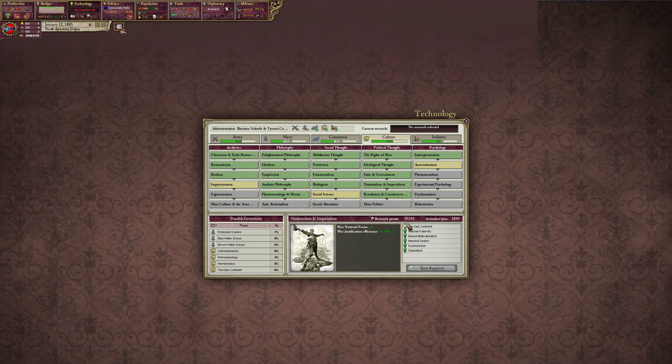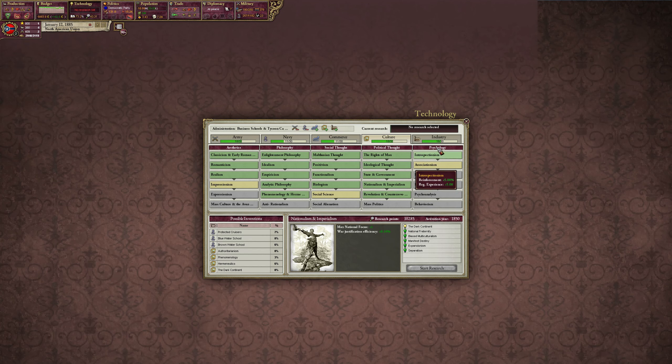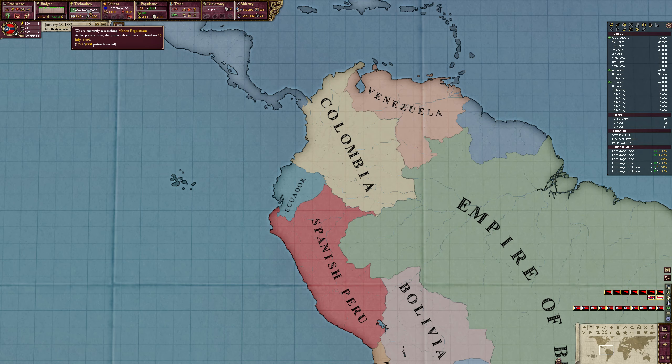We don't actually have access to The Dark Continent tech yet, but it's minus 60% and we already have Biologism, Military Logistics, and Steel Steamers which is plus 60%, so we're gonna get it regardless. Market Regulations could be good — that's a really good tech, plus 20% diplomatic influence so we can invest in countries a lot quicker. That's only going to take a few months — about six or seven.